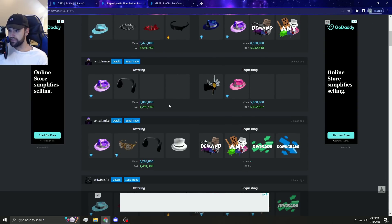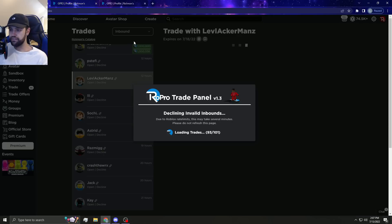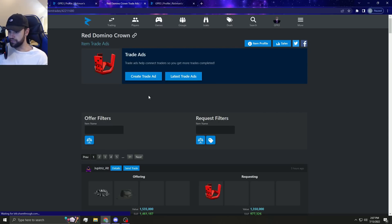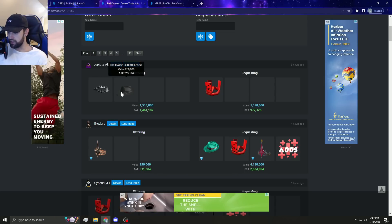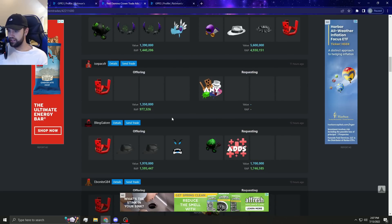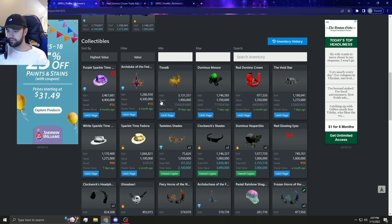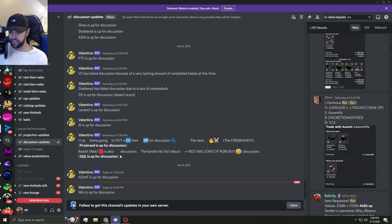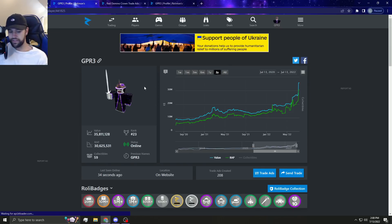Black falc is super op right now, everything is super op - all these items are going absolutely crazy. Red domino crime has been doing insanely well lately, which is really dope. This person's offering 200k with void star which gets insane ops as well, so I'm a little tempted. Arch duchess is up for discussion right now too, so that's good. It takes so long sometimes to get through these but it's so much better than going through myself.